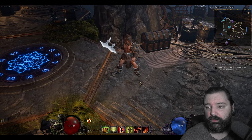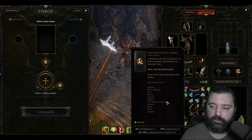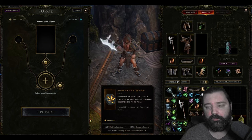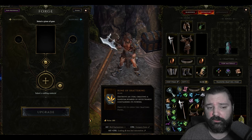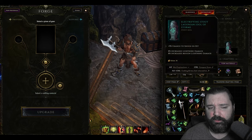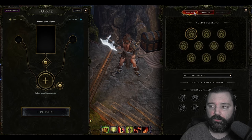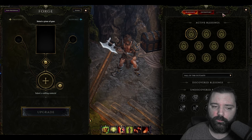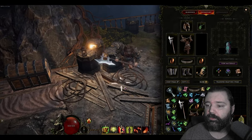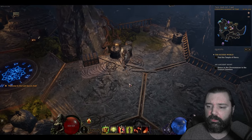This game has everything that most ARPGs offer. You'll obviously have equipment, and you'll have the ability to customize it through the forge using things like shards, glyphs, and runes. There's a big emphasis on customizing your equipment for your particular build, and the skill trees and passive trees allow for that as well. There are also idols, similar to Diablo 2, where something in your inventory passively buffs your character. You'll unlock blessings later on as well as an appearance tab.